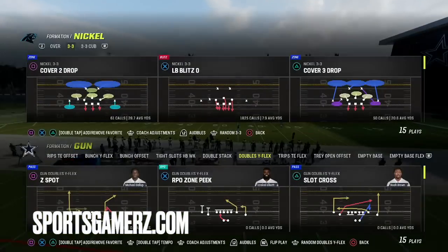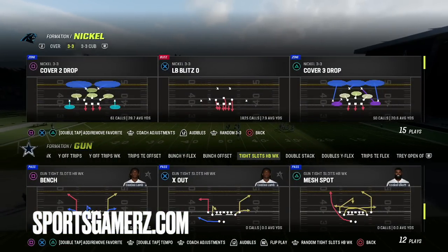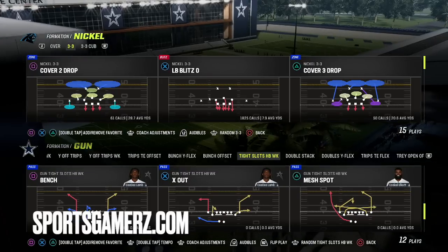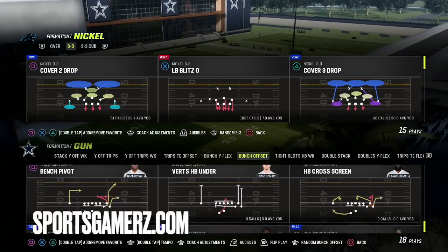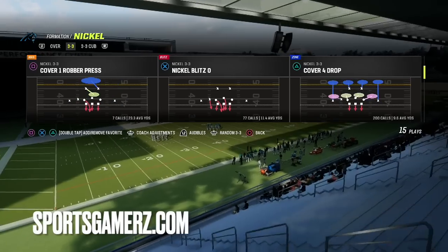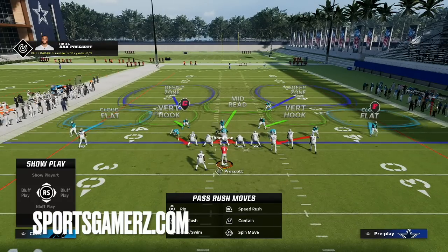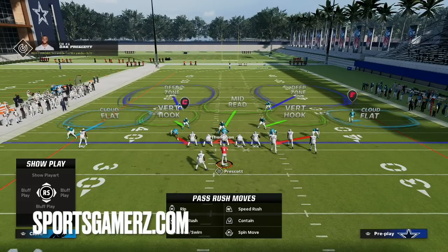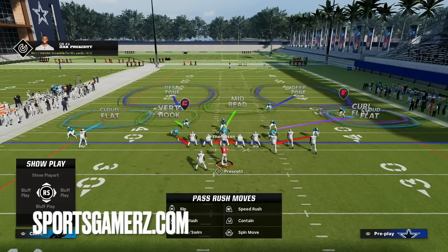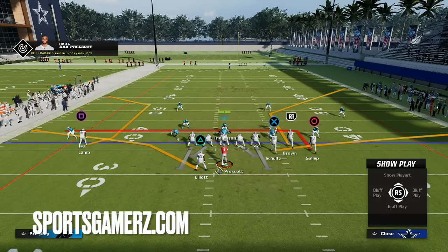Another thing: this is actually a really good defense to stop corner routes. Against a simple bench concept — like a C-spot play — you just press and spread the D-line. Past that, you can make coverage adjustments: back the corner up in the cloud flat, throw the curl flat out there, and user the middle of the field yourself. This defends anyone running a corner-flat concept really well.